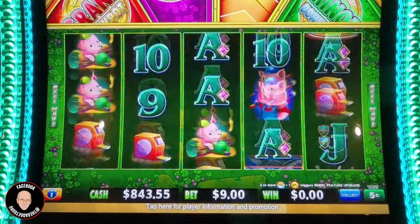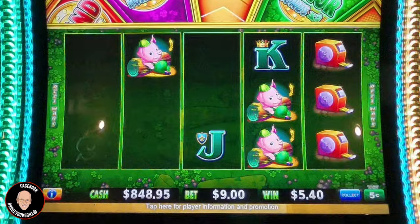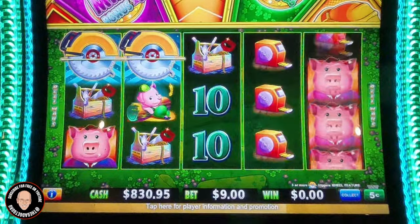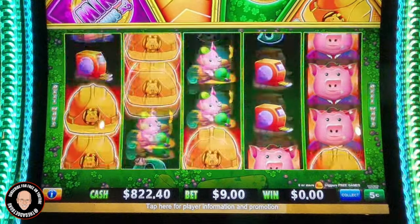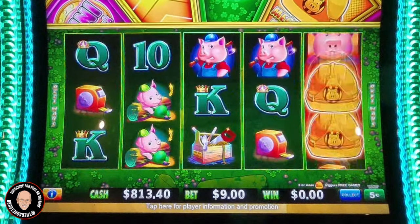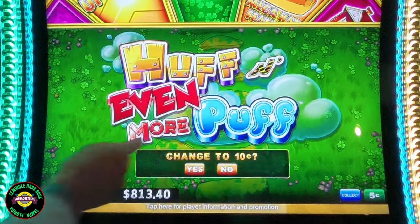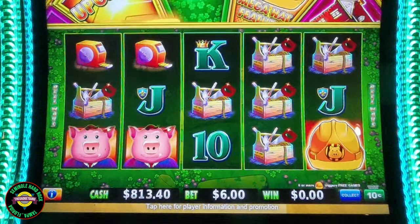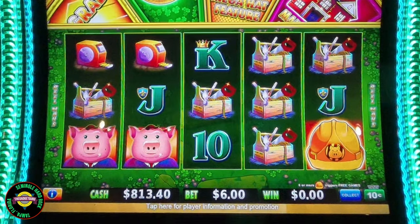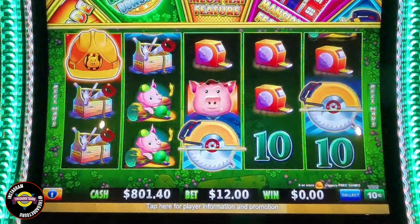Let's do five more spins at this denomination. Okay, I'm going to flip the denominations around. As you can see, I kicked up to a 10 cent denomination. Let's go — $12 for a spin. I hope we get a good bonus now. Remember: six hats, three buzz saws.